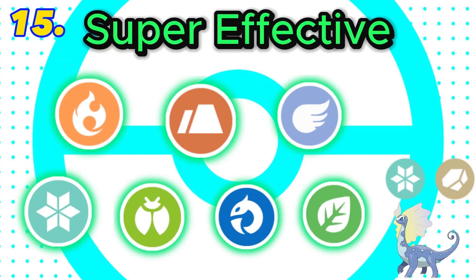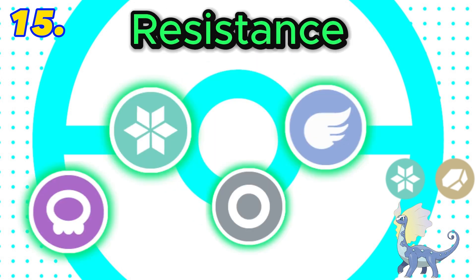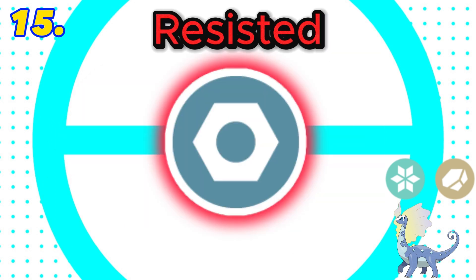In 15th is rock and ice. This combination is super effective against 7 types, with both rock and ice being super effective against flying. It also has 4 resistances and 6 weaknesses, which includes a double weakness to fighting and steel. Both ice and rock are resisted by steel. Final score: negative 3.